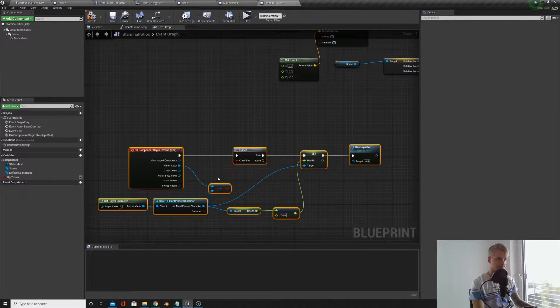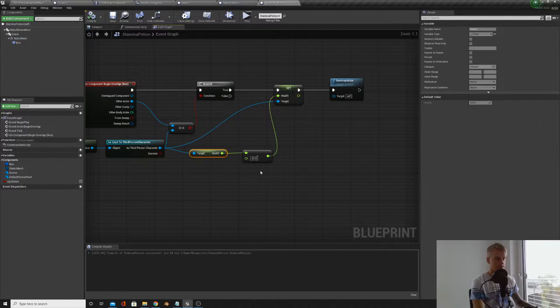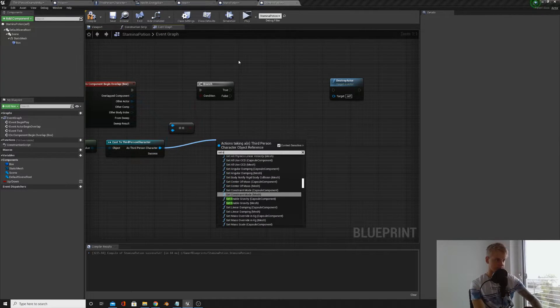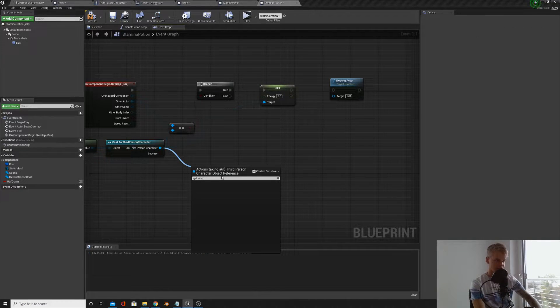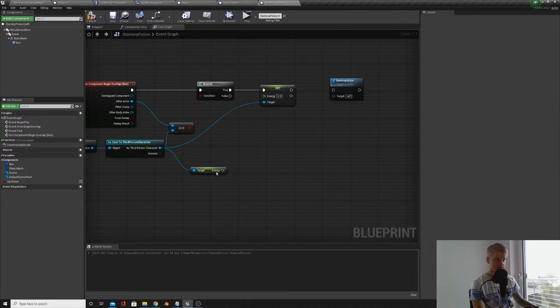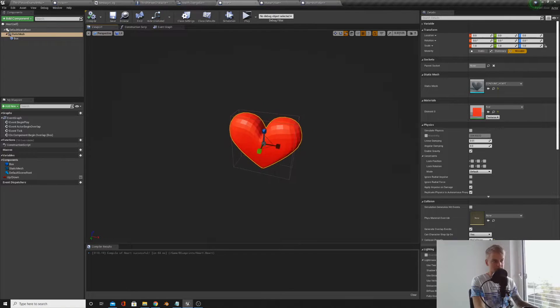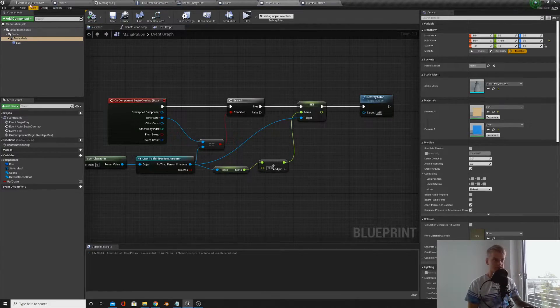For the stamina potion, do the same — paste it in, add a box collision, then instead of health we want to set stamina (or energy, depending on what you called it). Get the current energy and plus 20 onto it, then destroy it. We may have an issue where the static mesh blocks the box collision, preventing overlap, so change the collision preset on the static mesh from 'Block All' to 'No Collision'. Do that for each of the static meshes.